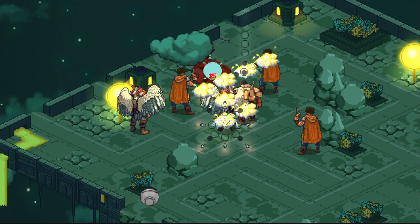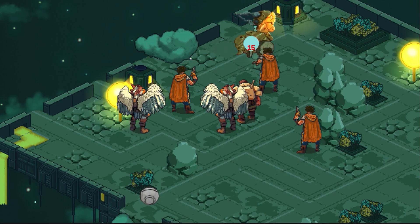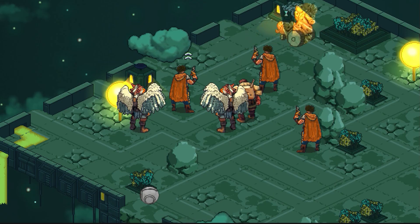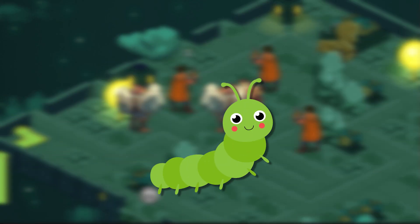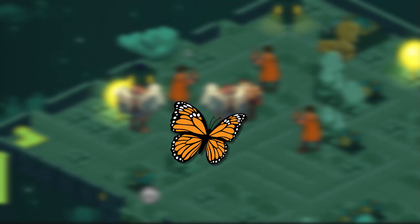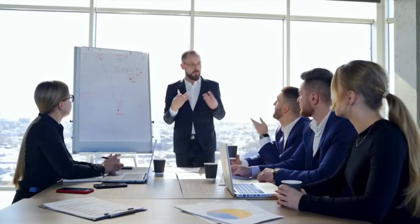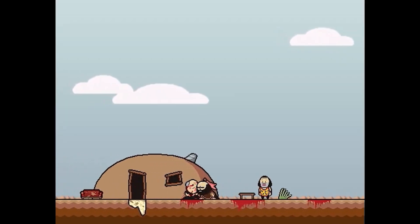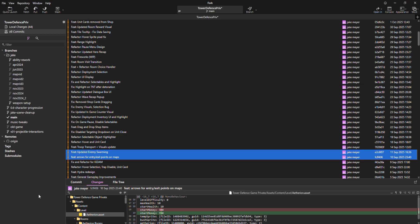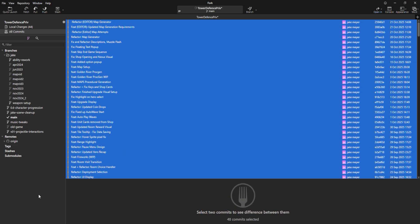Starting in September, we took our game out for the first time in public to a local game dev meetup. This was our first time letting anyone play the game, so we weren't really sure how it was going to go. And of course, there were a lot of bugs to squash, but that was to be expected. What was more important was getting valuable feedback from everyone about how the game played — the controls, the buttons, the interactions, all of it. So I spent the following five weeks implementing changes based on the feedback and all the things that I noticed.